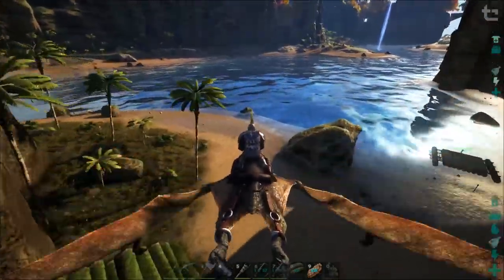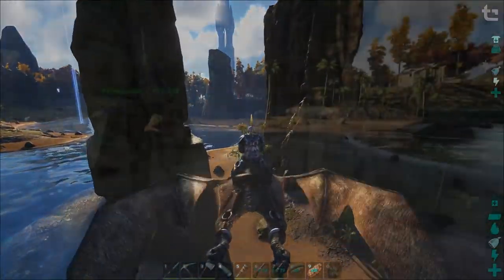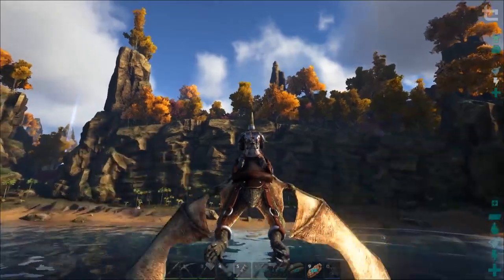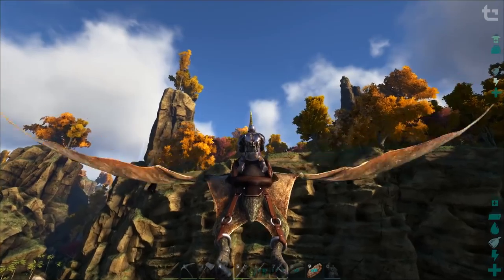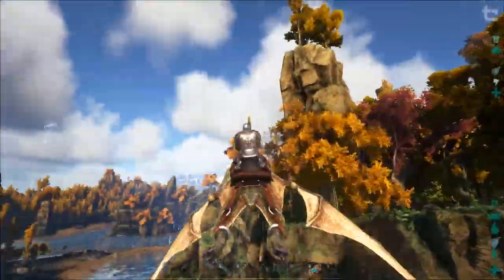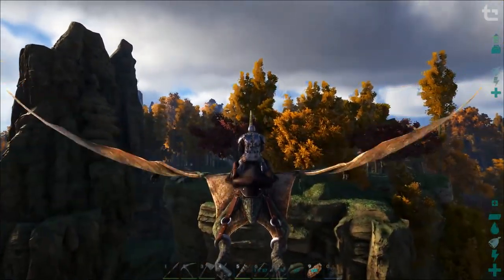That way we can make the bear saddle when we get there and it won't weigh us down. I'm gonna fill up my canteen as well - oh shit, there's that Carno. Let's do it - we're actually gonna be struggling to get over there because this Pteranodon's stamina is terrible and it's weighed down. I'm going the wrong way - fucking dickhead. Alright, I'm gonna fly over there and I'll see you when we get there.